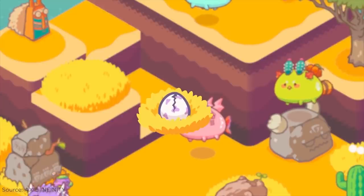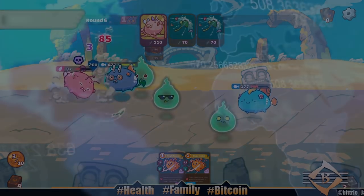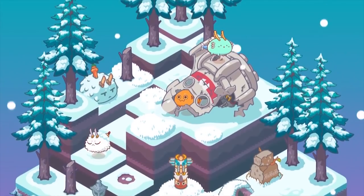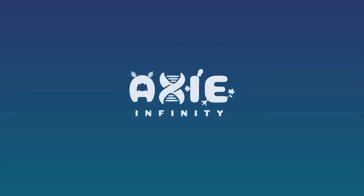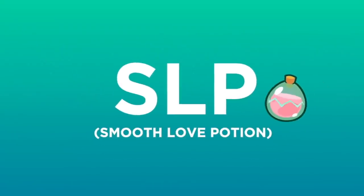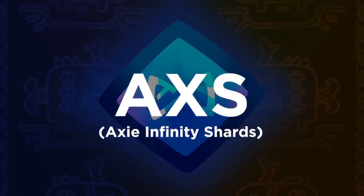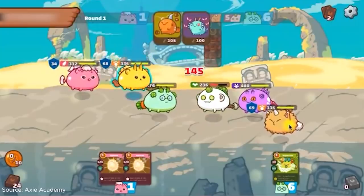Axie Infinity borrows heavily from the Pokémon game series and adds its own blockchain twist to give the finished product an even more exciting feel. In this Ethereum-based game, players get to breed and collect NFT-based digital pets called Axies for the core purpose of battling other players. Each individual Axie has its own genetic imprint, and the weaknesses and strengths of Axies are passed down to their offspring. These digital pets are tradable on Ethereum NFT marketplaces, and the price of each depends on their rareness and unique traits. To start playing, you have to purchase three Axies. For each quest or player-versus-player battle and adventure mode you complete, you receive Smooth Love Potion, the platform's native ERC-20 utility token, as a reward.